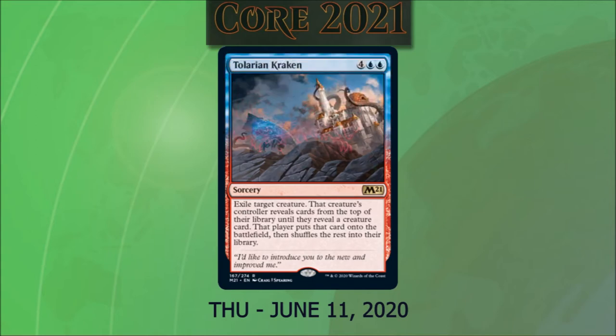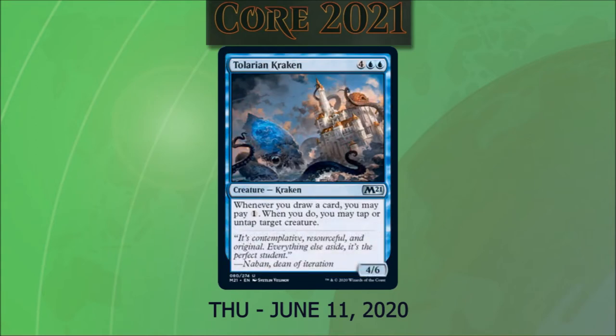Next we have Tolarian Kraken for four and two blue. It's a 4/6. Whenever you draw a card, you may pay one. If you do, you may tap or untap target creature. This screams combo piece.